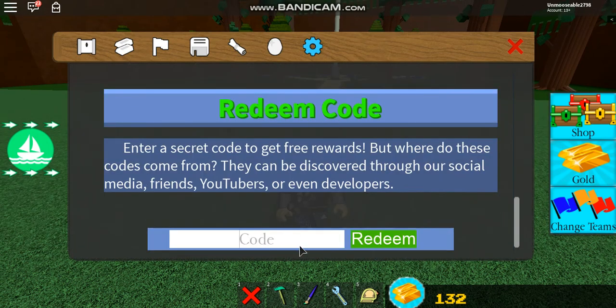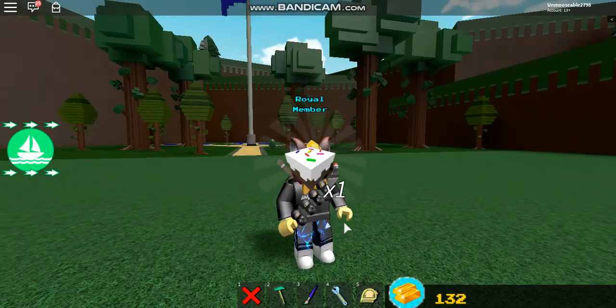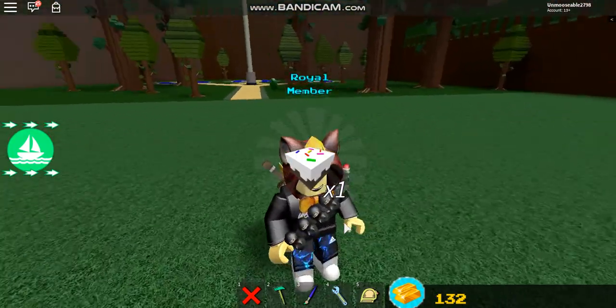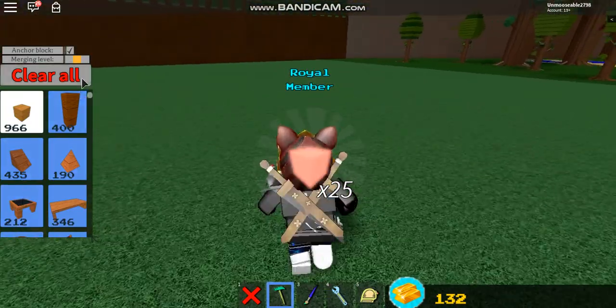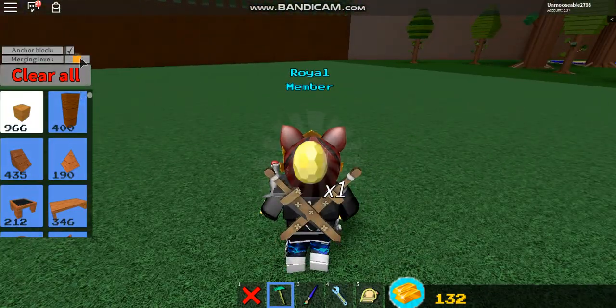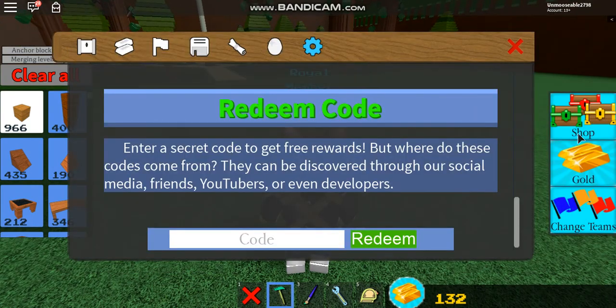Well, it's just a new code — not really interesting about it except it's a new code. But the code is 'happy Easter,' just like that. Click redeem and you get ten balloons, one cake, ten candies — oh my gosh, those are rare — 25 neon blocks, and one of those eggs. That's the egg that I saw in the Chills inventory earlier.